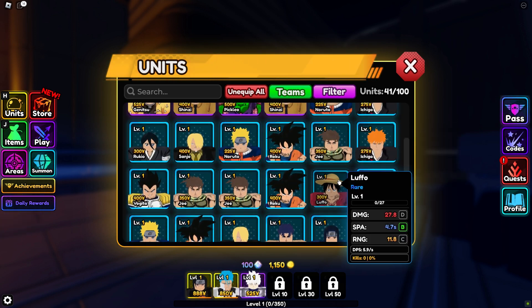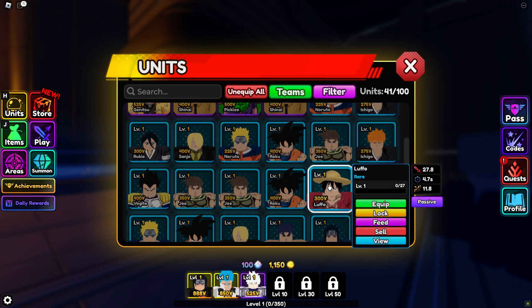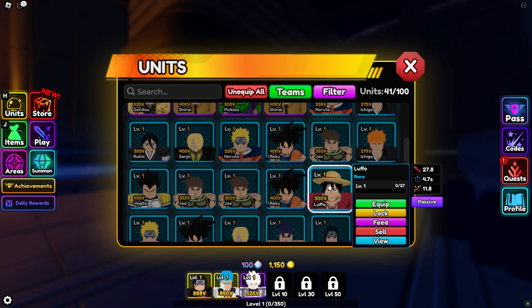In Anime Vanguards, players must choose between three starter units: Ichigo, Roku, and Lufo. Among these, Lufo emerges as the best starter unit due to his powerful and swift punches, making him an effective early attacker capable of clearing waves quickly.